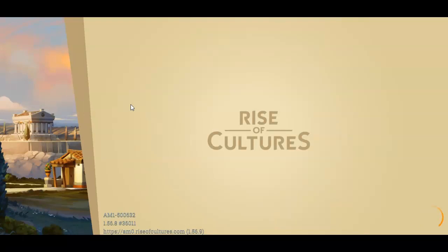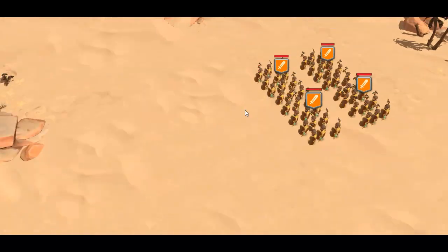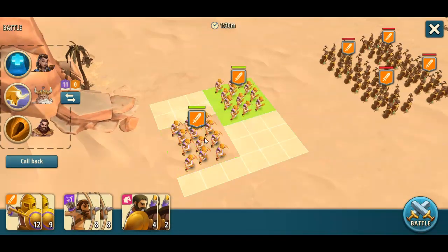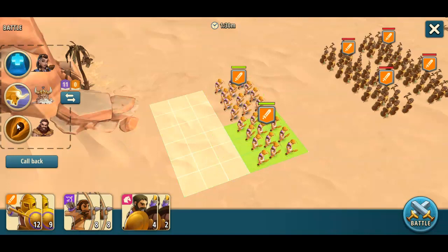We could of course wait for sea lois and just fill in four groups of light infantry and win it with our effective use over here.